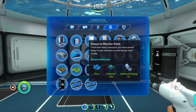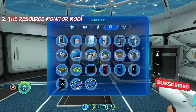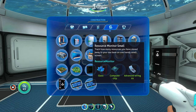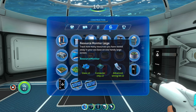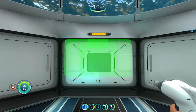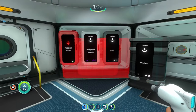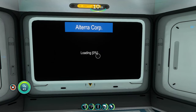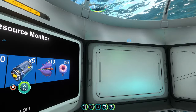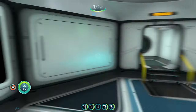The next mod on the list is the Resource Monitor mod — very simple and straightforward. It adds a new buildable for your base interior called the Resource Monitor. There's a small one and a large one. Whenever it's built in your base, it shows you the amount and type of resources you have. With a variety of resources in my base, we can see all of them displayed with their numbers: 31 titanium, 10 bleach, 5 batteries, bladder fish, and acid mushrooms.